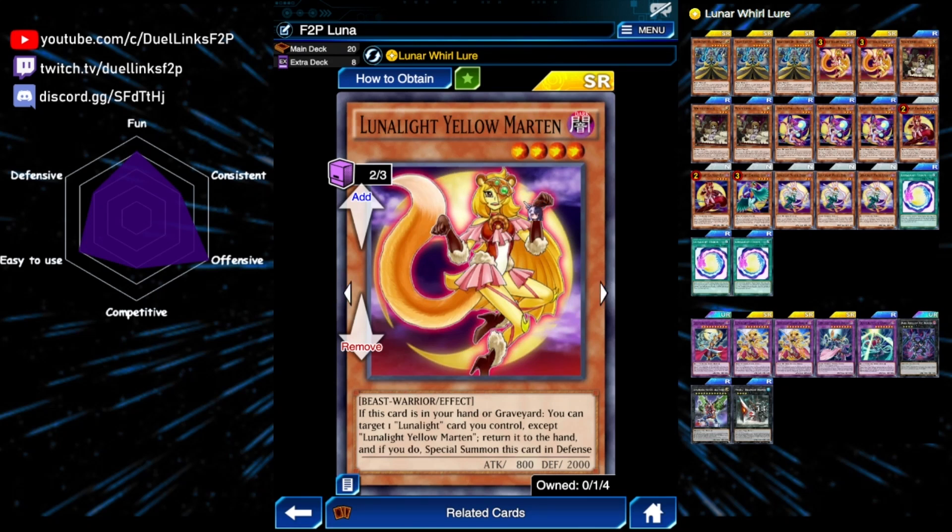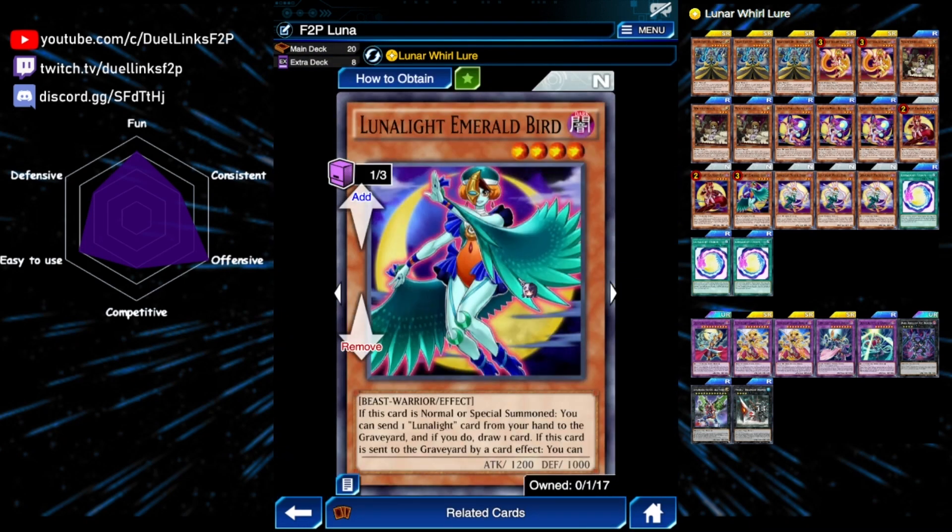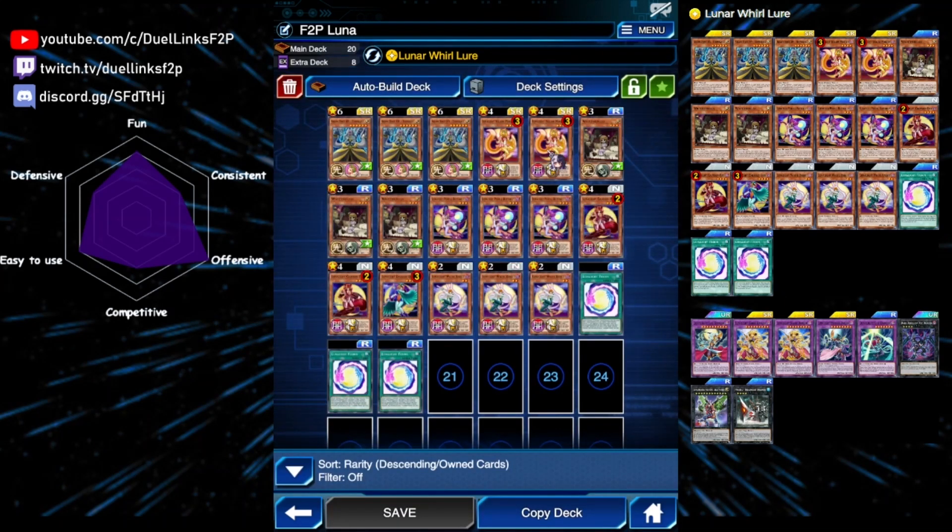The biggest weakness of this deck is consistency. Searches work in a weird way — you can't directly search Lunar Light Fusion. You have to find a way to send Yellow Martin to the graveyard, and then add your fusion to your hand. There's no one-card combo for that — you always need Yellow Martin plus something like Emerald Bird, and since both are limited to three, it's pretty difficult. Tanki helps by getting both cards in your hand, but in the free-to-play version we don't have Tanki since it's from another box.